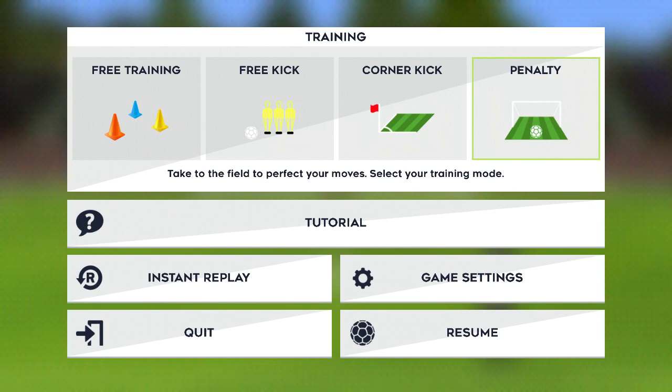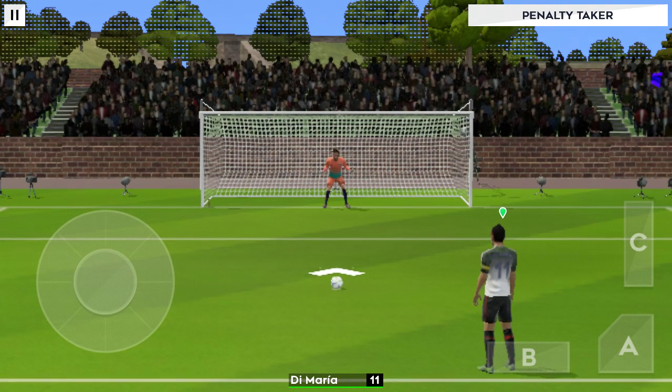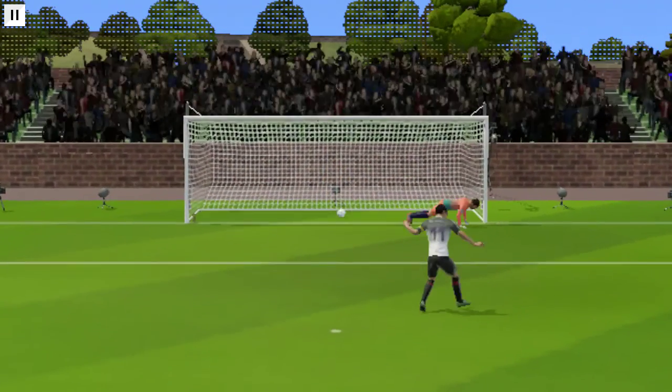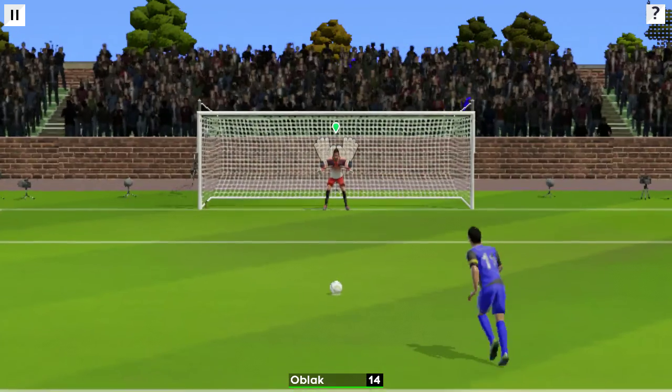Hello guys, today we are going to show you how to save and score every penalty. How to score? Just easily kick in the middle or just the sides. Well actually just kick in the middle — so easy.